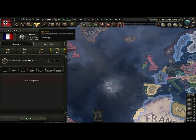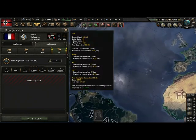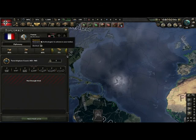After that we have diplomacy. Diplomacy — just ignore this tab basically. There's nothing here you need to worry about early on.